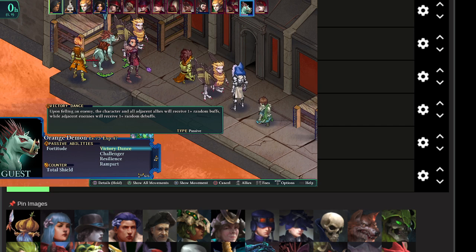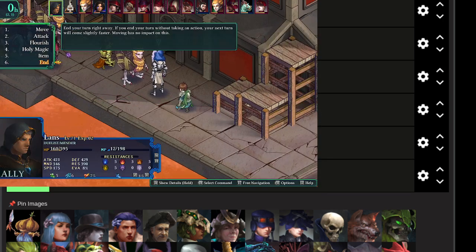This whole Victory Dance thing is one of the reasons they stack up so well. If they go and pick on some weaker enemies and crit-kill something right out of the gate, they immediately get something like a re-raise buff or an attack bonus. And when it says 1 plus random buffs and debuffs, I think it scales off of how surrounded they are — I've seen it throw out three random buffs at the same time. It's basically like the Gambler's ability, except they can just do it whenever they kill something.